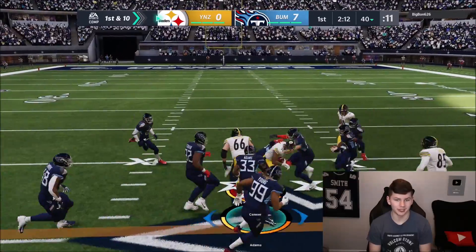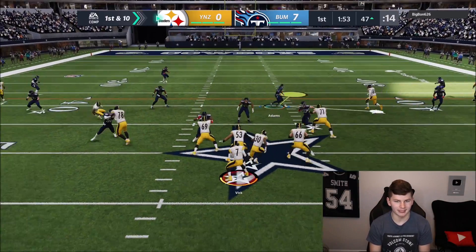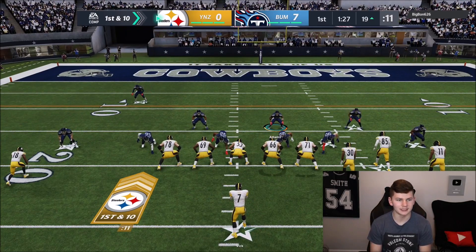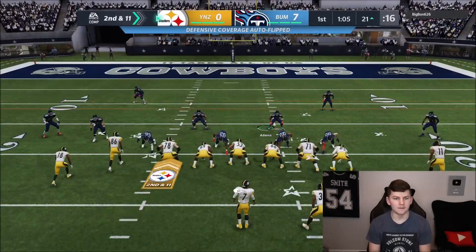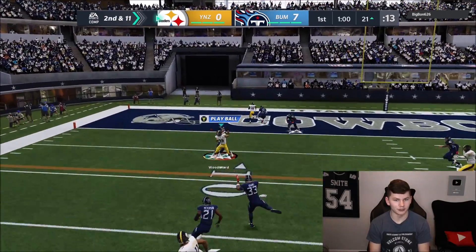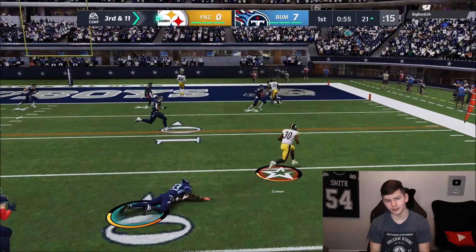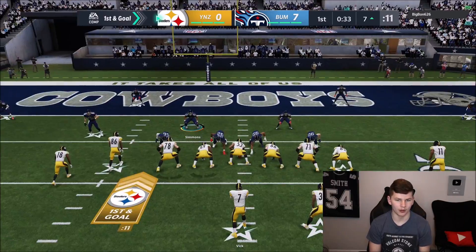My opponent has James Conner at running back — not too worried about the run game but we still have to stop it. The player I'm most worried about is Michael Vick — I don't want my opponent scrambling a ton with Vick. He's got Eric open wide on that play. I'm going to QB contain because I think he's going to try to scramble out with five wide, and watching out for that slant. Jamal Adams, you couldn't tackle James Conner one-on-one? Of course Jamal Adams could not tackle James Conner there.